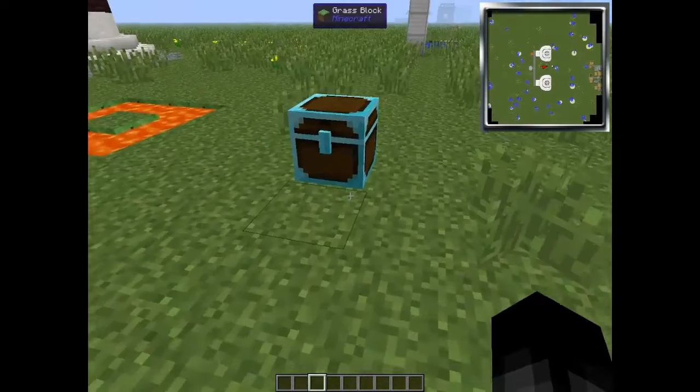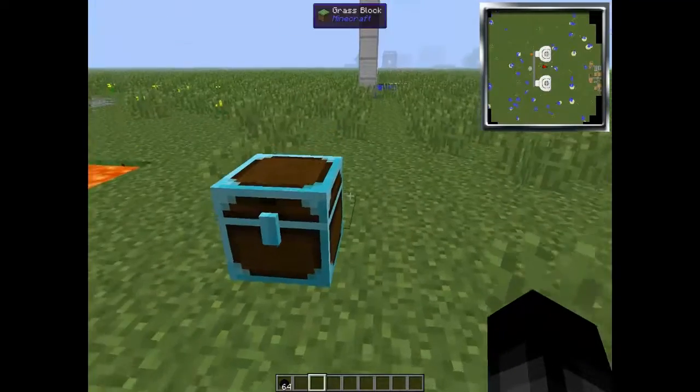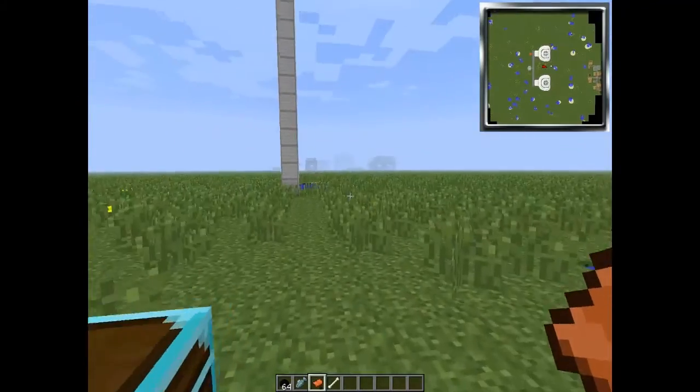Everything you need to tame your dragon is in this chest. We're going to start with a saddle, a fish, and a bone. We'll start with the traditional Ender Dragon.